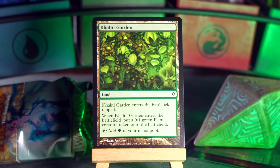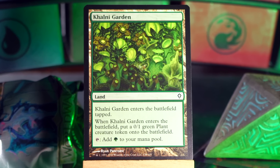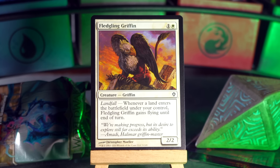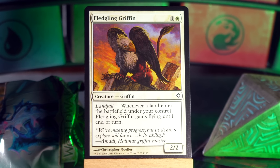Speaking of land: Kalmy Garden. It enters tapped, and when it does that you make a plant — a little 0/1 green plant — and then you nurture it with something like an Avenger of Zendikar and it gets bigger. Also, this land taps for green. Cool. Fledgling Griffin: one and white for a 2/2 Griffin with landfall — whenever a land enters the battlefield under your control, it gains flying until end of turn. Yeah, that's great. You get to hit them repeatedly.